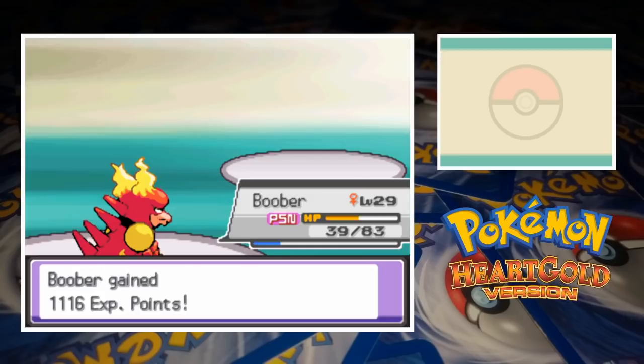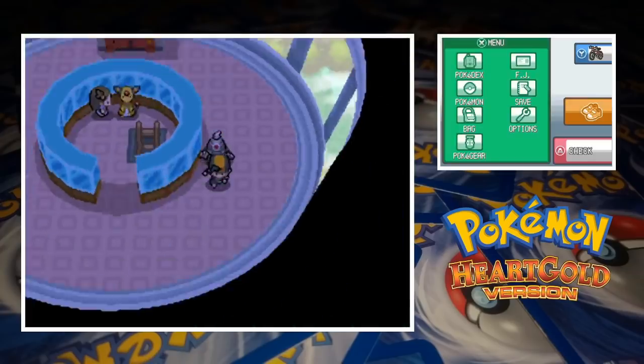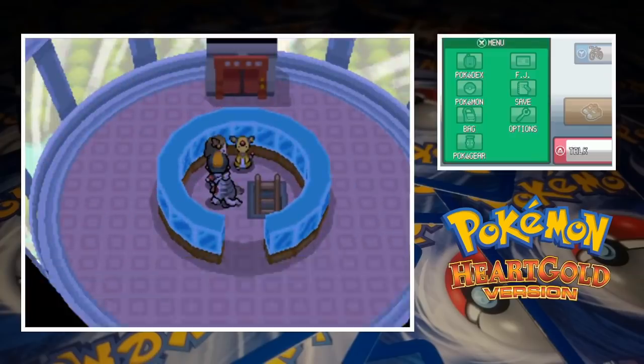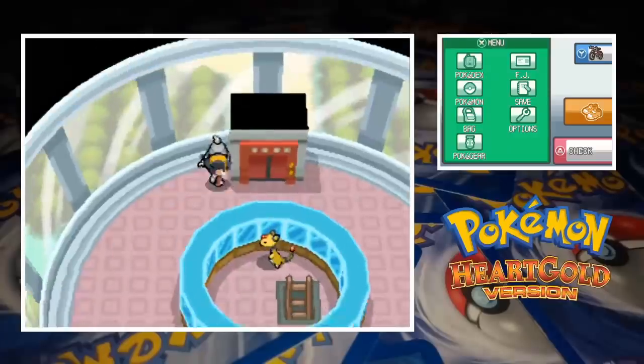Of course, by using Confuse Ray again, Swalot snapped out of confusion and followed up by poisoning Boober with Toxic. A successful Confuse Ray follows, with Swalot dealing damage to himself immediately, and then Magmar lands another critical hit Fire Punch to secure the win. This is the last battle where our opponent's team isn't guaranteed to be fully evolved, so our challenge really starts now. When we get back to Olivine and give Jasmine the Secret Potion to heal Ampharos, she agrees to return to her gym. We've got to draw 3 cards for our face-off with the Olivine Gym Leader.